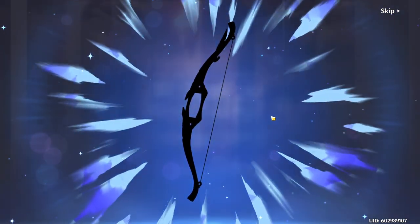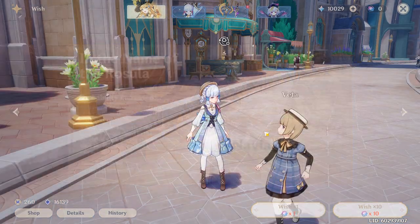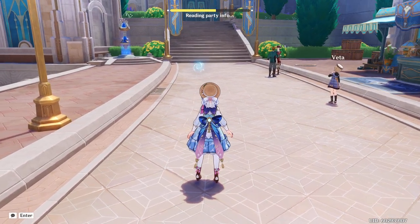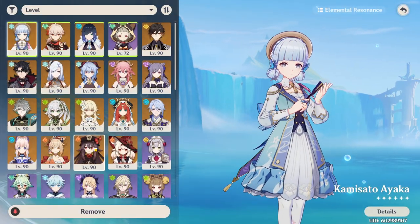Considering it's not an ideal build — it's a level 80 weapon and a level 80 Navia, I believe — but she hit for 120k with her elemental skill in the trial. That makes me kind of optimistic.